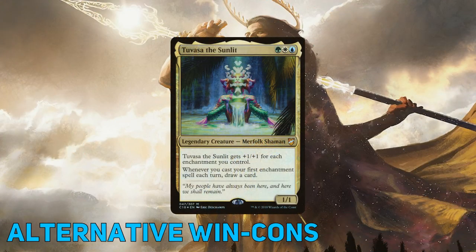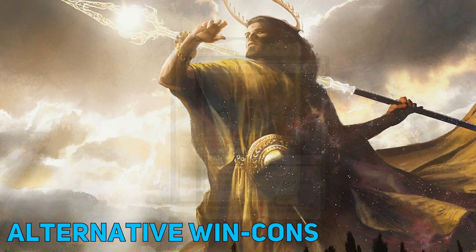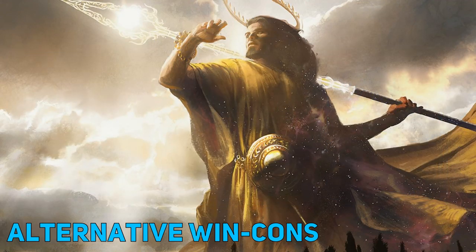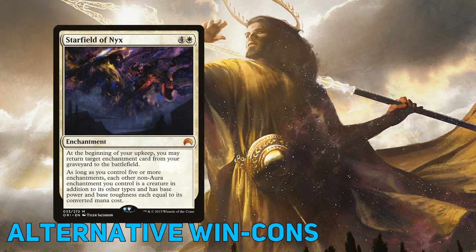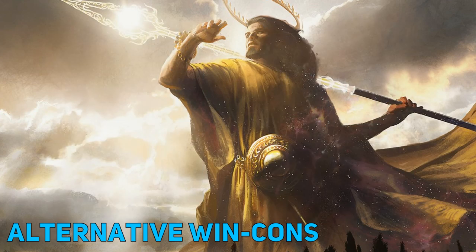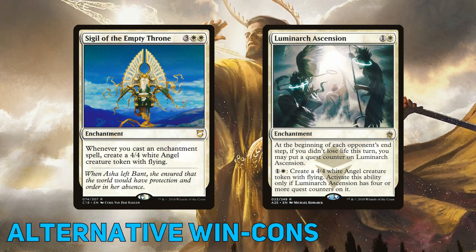But what happens when somebody has disabled our commander or turned them into a tree and we need another route to victory? Beating face with indestructible gods is always one way to go, but it is very uncivilized. Let's instead beat face with enchantments. Starfield of Nyx and Opalescence let us move in and start attacking with our enchantments willy-nilly, even equipping them with our own aura spells — tell me you've never wanted to see a 10/10 Burgeoning with Totem Armor kill someone. Sigil of the Empty Throne and Luminarch Ascension can see us churning out angels faster than a Trostani player with Divine Visitation in play.